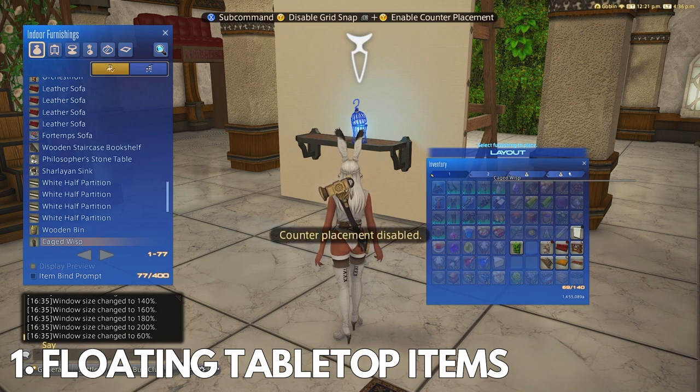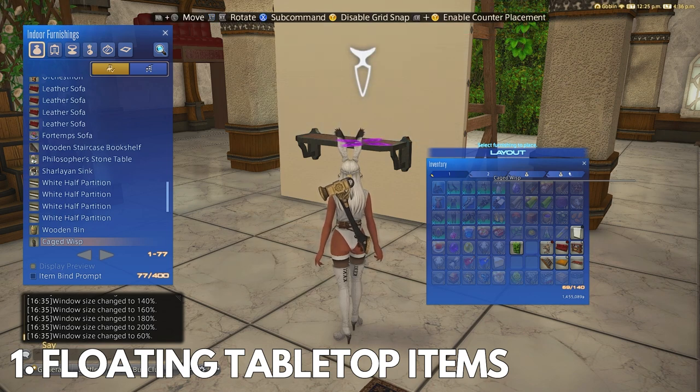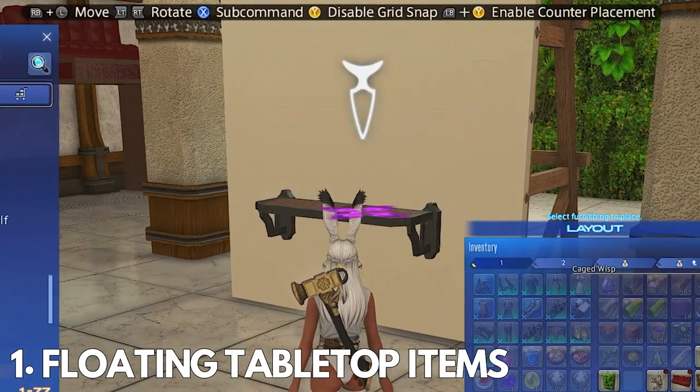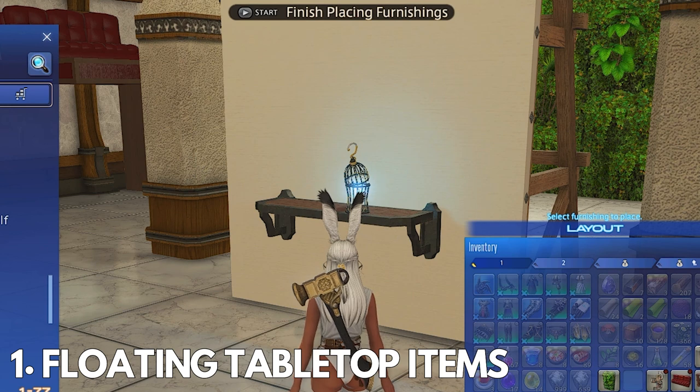Now for the glitch. Once you have your item on your shelf, you will disable counter placement — again, left bumper plus Y for me. This is a very important part: you will click just on the tabletop item, the caged wisp, but do not move it or the glitch won't work. Once you click on it, it will look like it's moved on its own. Just deselect it by pressing right click on mouse, B on Xbox controller, or O on PlayStation controller. It will then place it directly back on the shelf — it looks like it moves, but when you back out, it places right back on. Don't get confused by that.